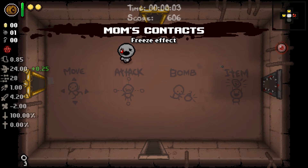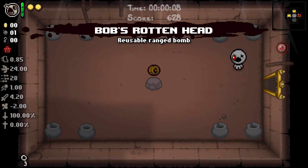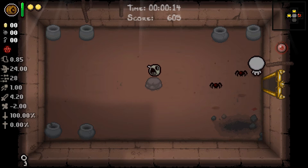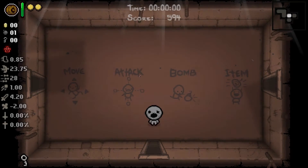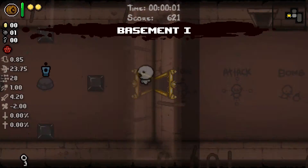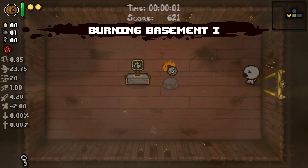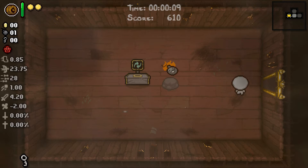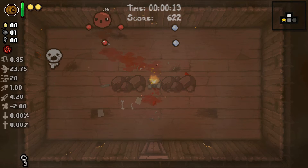Mom's Contact — and in our other item room we get Bob's Rotten Head. Yeah okay, let's try — apparently that doesn't blow up the other. Trying to find Swallowed Penny of course. I'm thinking not good enough. Keep looking.